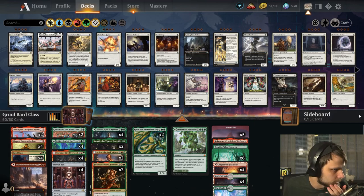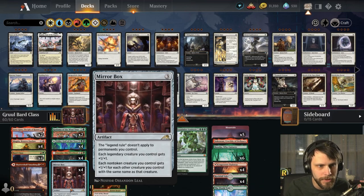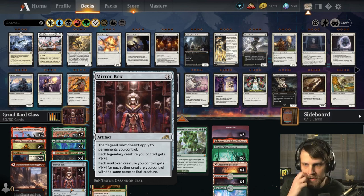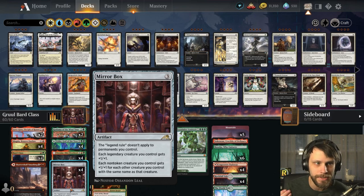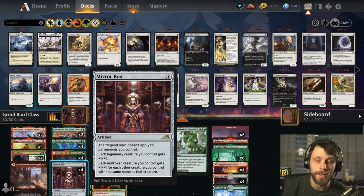Let's talk about today's deck. This is the Bard Class deck, but one of the big new cards in the set is Mirrorbox. This was the most obvious place that this card just slots right into. We're already focused on legendary creatures, and what's nice is that Mirrorbox really smooths that out even more. If we don't have the Bard Class, it actually helps us because we can continuously play multiple legends — we don't get cards clogged up in hand, and it really pumps up the board as well.